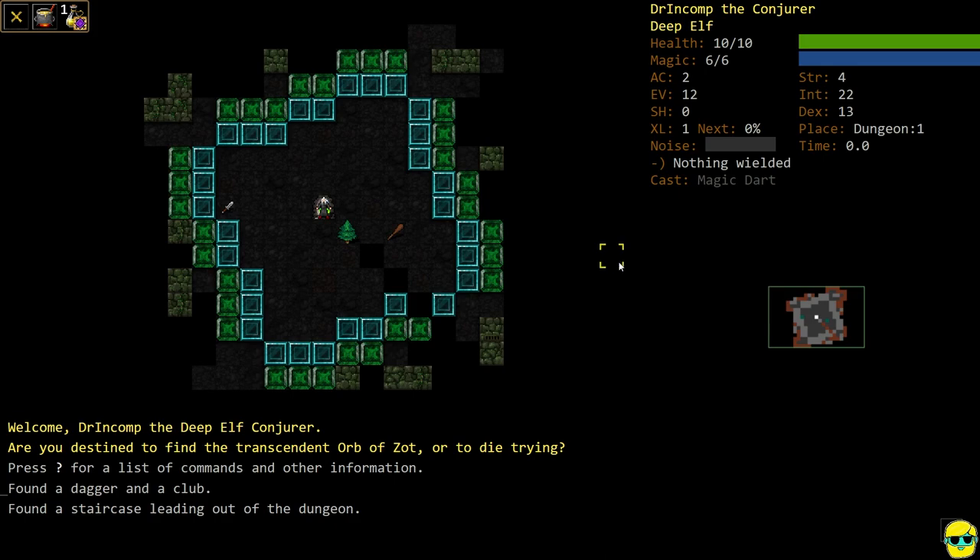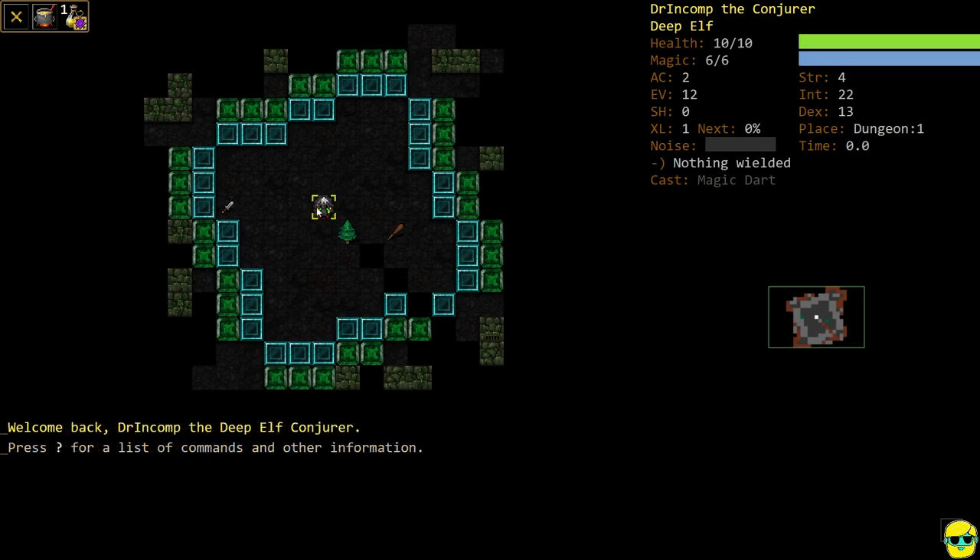When we launch into the world, we start with 10 hit points and 6 magic points. Magic points are going to be the lifeblood of your spellcaster. Spellcasting got a huge boost in the last few versions because they removed food, which removed spell hunger from the game. It used to be that casting certain high-level spells would make you really hungry, so food was an extra problem for a caster. No more. We have 6 magic points and 10 health, a 4 strength, 22 intelligence — which is massive — and a 13 dex. Our strength is terrible, which will pretty much preclude us from wearing heavy armor. You'll notice, though, that our evasion is 12.